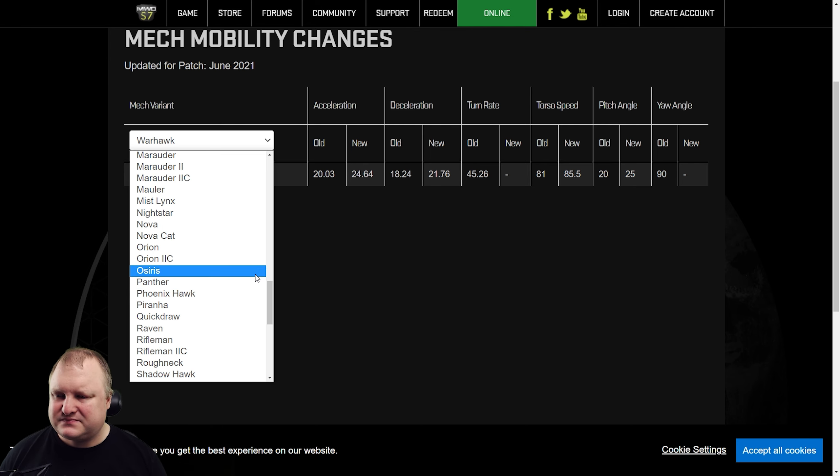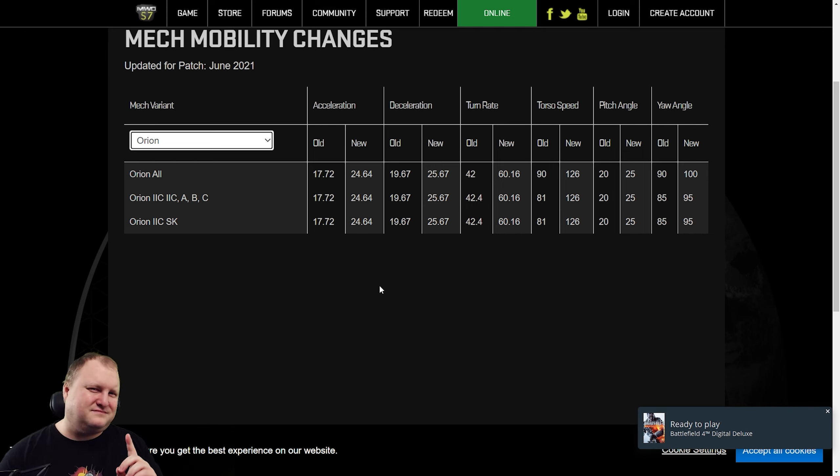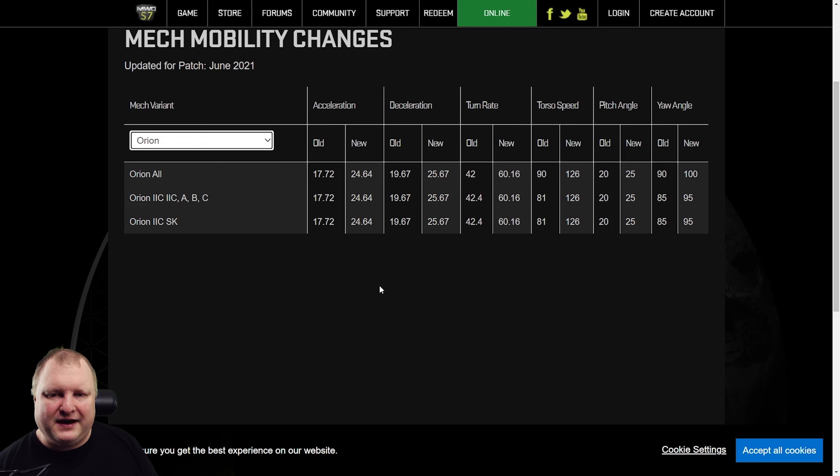So what does this mean for all these mechs? It means one thing first and foremost: mechs will be a little bit more agile. When you're shooting at mechs once the patch hits, be aware — they will accelerate faster, they will stop faster, and they will turn faster. You will miss a couple of shots in the beginning; don't be discouraged by that. It's going to take some time to get used to the new speeds, but there will be a little bit more agility in the game.